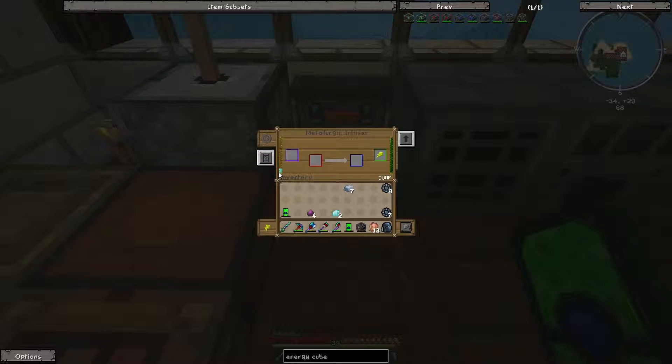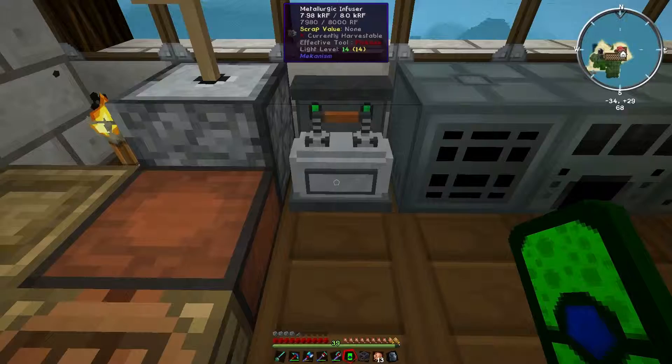We'll put the diamond dust in there, which fills that up. We'll use it first on the pulverized obsidian, because we need this for the final stage. So we'll just get that going.